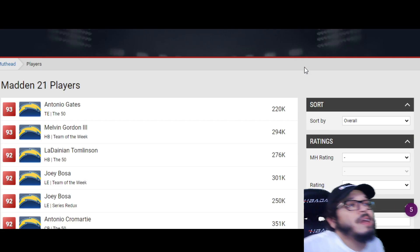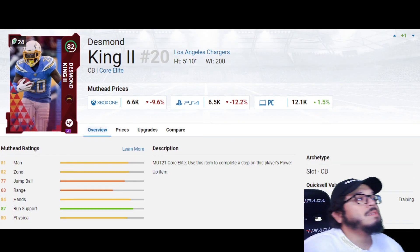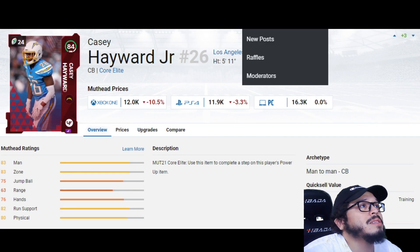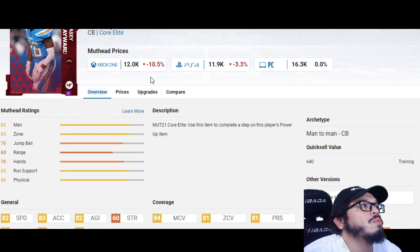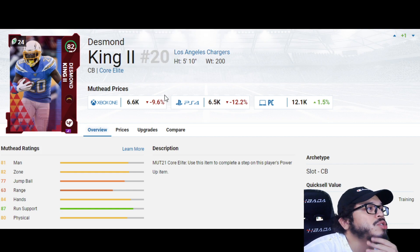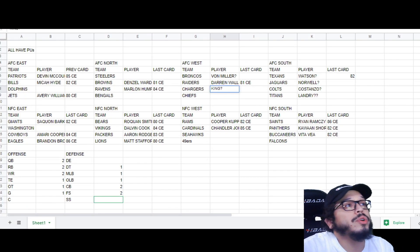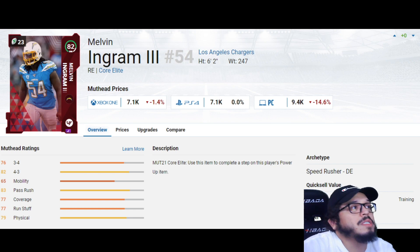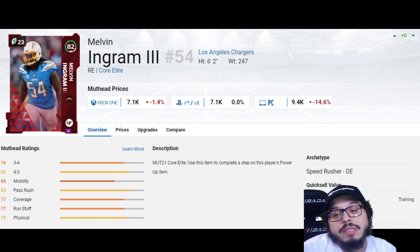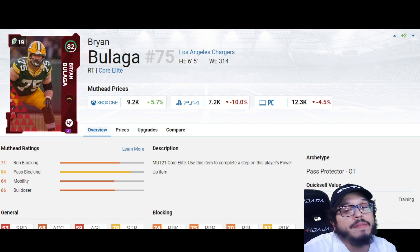Next up is the Chargers. Their theme team got a lot boosted recently — team of the weeks, reduxes, the 50. Derwin James got a rising stars, Bulaga could fill right tackle. But given that they have two cornerbacks needing an upgrade, I think we're going to go corner. Between Casey Hayward and Desmond King, let's go Desmond King — he's an 82 with better speed than Hayward's 81. It'd be very interesting if it's actually King, because Melvin Ingram or Brian Bulaga are also possibilities to fill the defensive end or tackle spots.